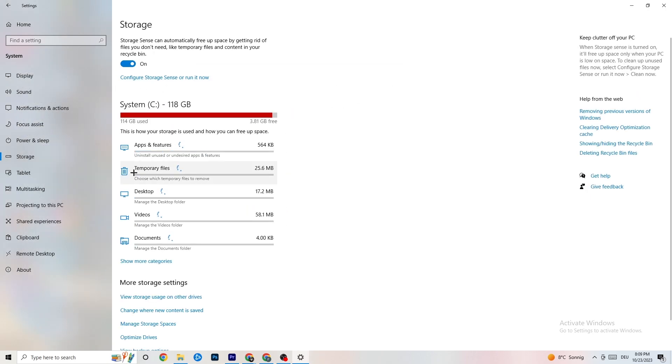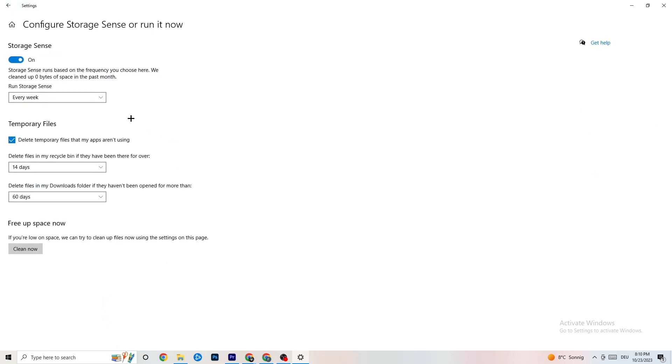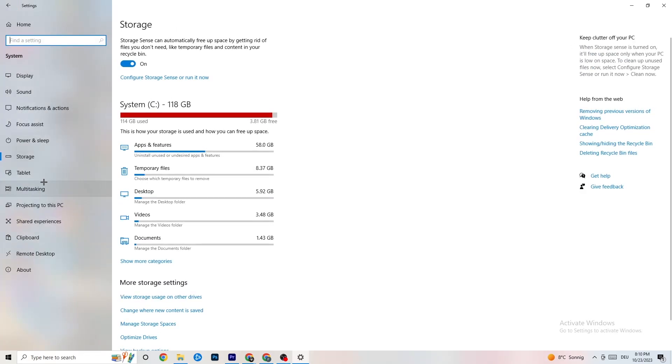Under Settings, also click 'Storage,' then 'Configure Storage Sense' and 'Run Now.' Click 'Clean Now' — it will clean every single trash file currently on your PC. Give it a moment to complete, then go back.